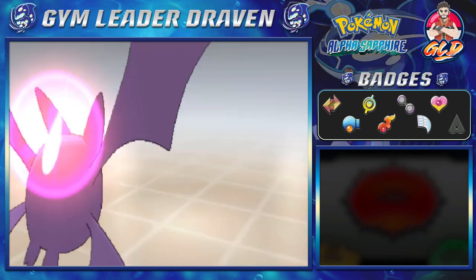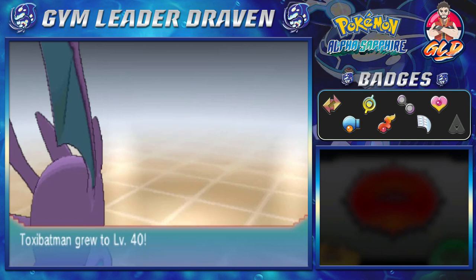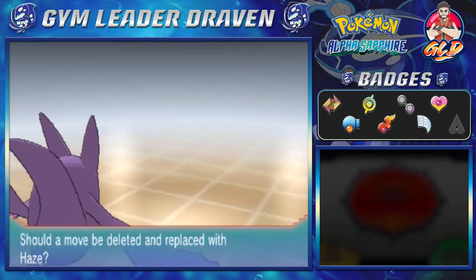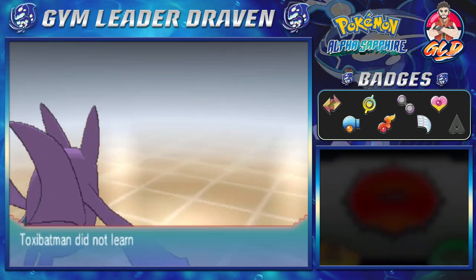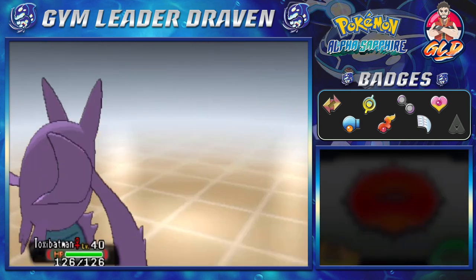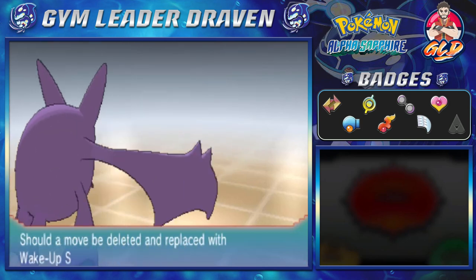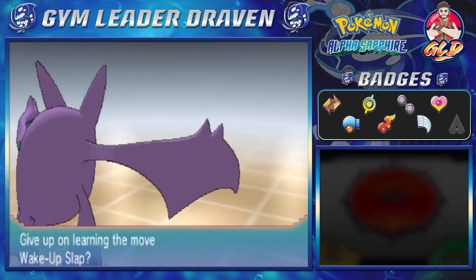Toxin Batman grows to level 40 and wants to learn Haze — not a move we need right now, we'll reteach moves eventually. Frost grows to level 37 and wants to learn Wake-Up Slap — don't need that either since no Pokémon on our team is asleep.